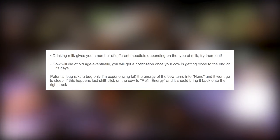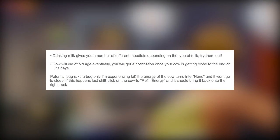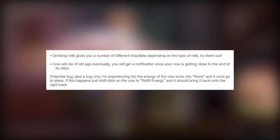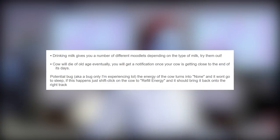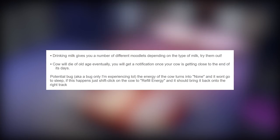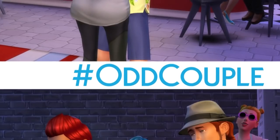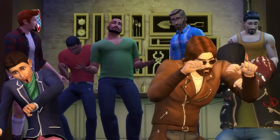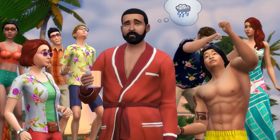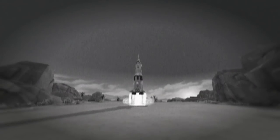Petting the cow gives the moodlet 'Divine Bovine.' Drinking milk gives you different moodlets depending on the type of milk. The cow will die of old age eventually and you'll get a notification when it's close to the end. There's a potential bug where the energy of the cow turns to none and it won't go to sleep — if this happens, just shift-click on the cow to refill energy. Now let's download this, get the game loaded up and test out some of this stuff.